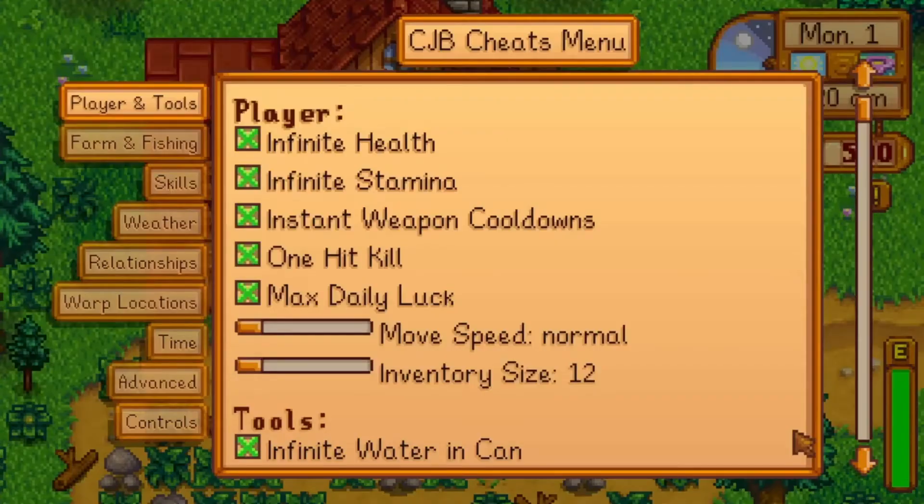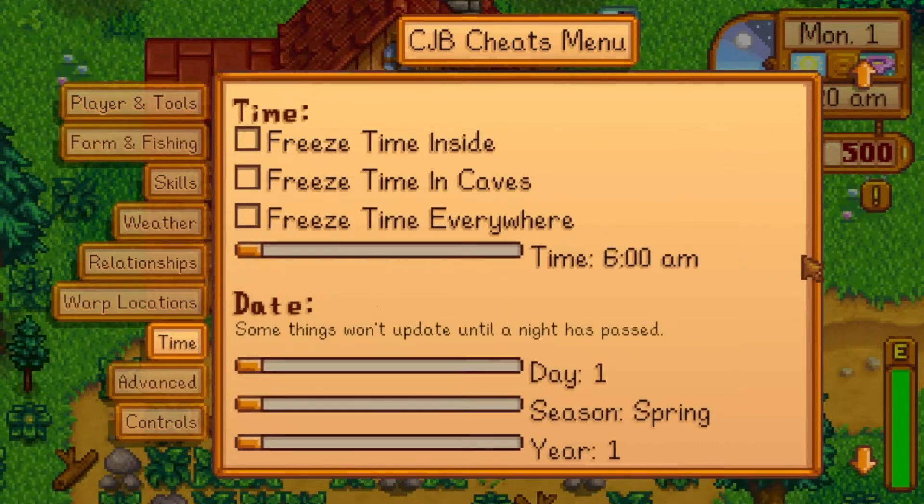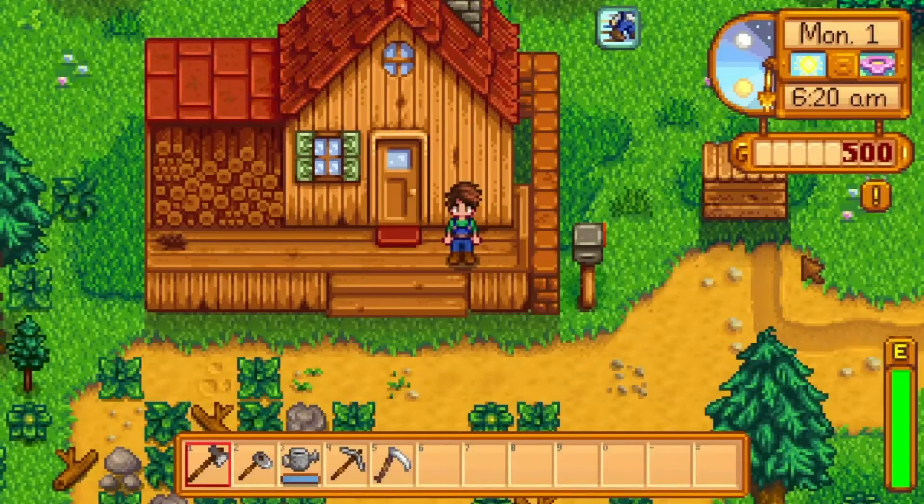The next one that we're going to be using is the CJB Cheats Menu. This one will allow us to move really fast, increase our inventory size, just give us a lot of helpful upgrades that we need, as well as letting us warp to different places and change time. So, that'll be really cool.